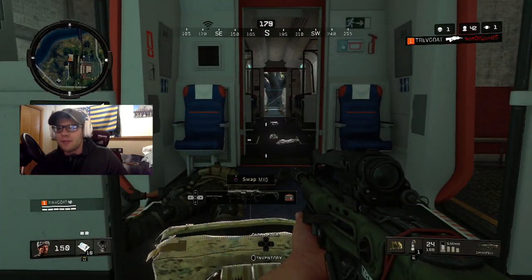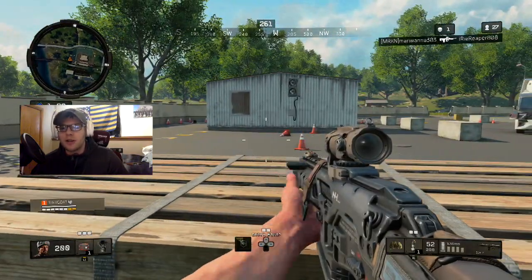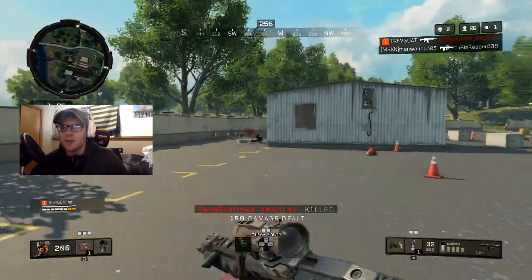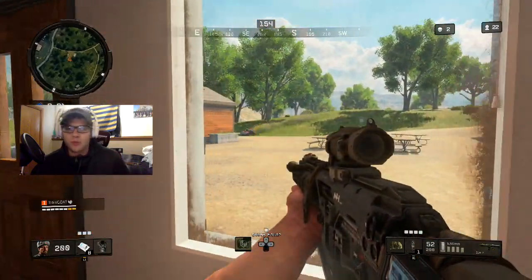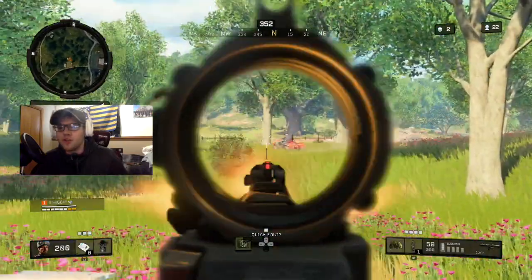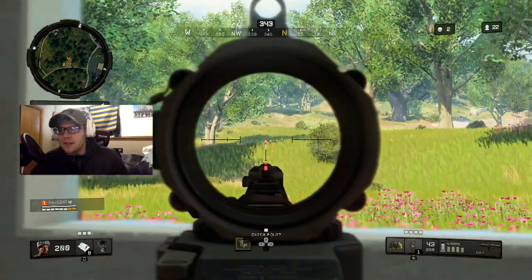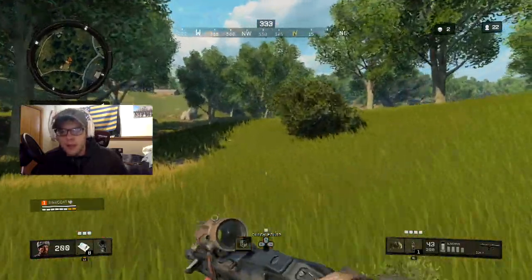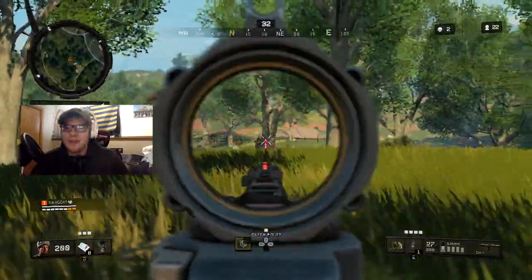The biggest keys are positioning and rotation by knowing your surroundings and knowing where to rotate. This will depend on where the circle goes. If you're going for a high kill game, you may want to post up and wait for people to rotate into the circle. If you're just going for the win, try to stay towards the back end of the zone, away from towns and rotations, or towards the middle of the zone in a building.